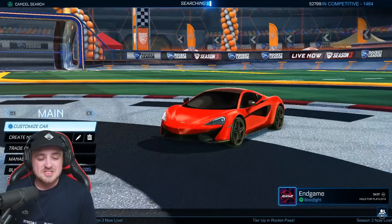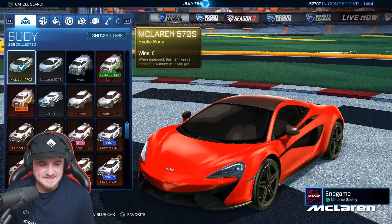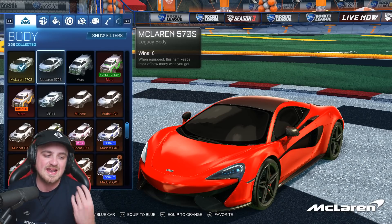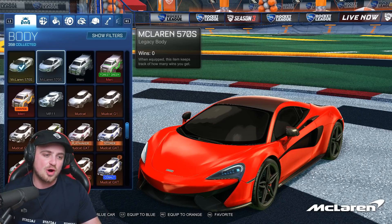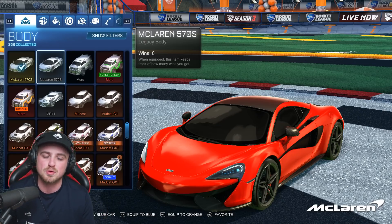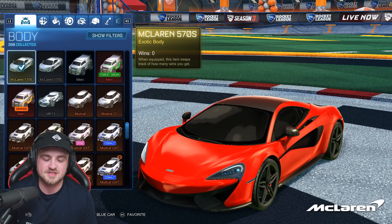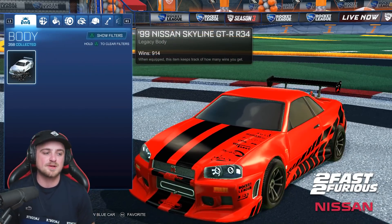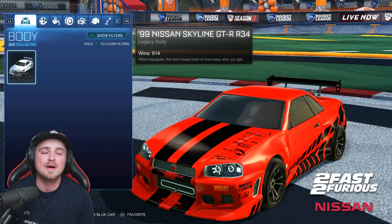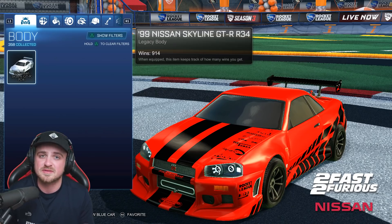It looks sick. Let me check the customization real quick because it hasn't been the greatest. They're bringing back DLC content. A lot of the DLC cars have been changed to Legacy content after the new update towards the end of May. Legacy usually referred to items you got before the free-to-play update. They've brought out the exact same car to be purchased again in the item shop in a bundle. The Nissan is currently available as a Legacy body. There's very little difference between the McLaren coming out as an exotic body and the Nissan Skyline coming out as an exotic body at some point in the future.